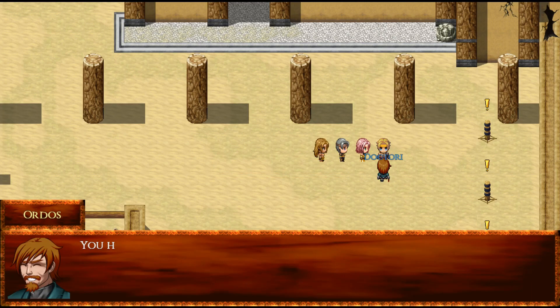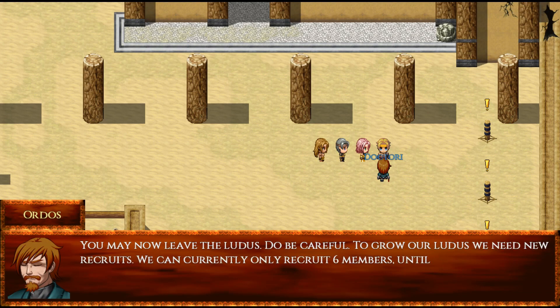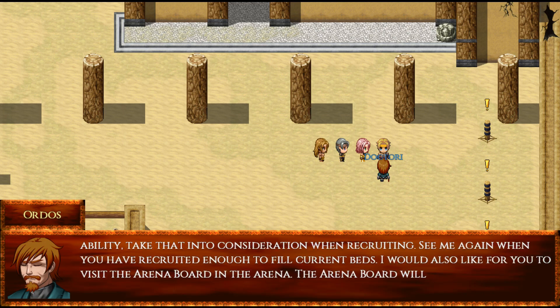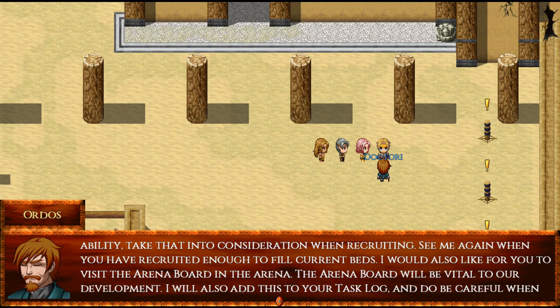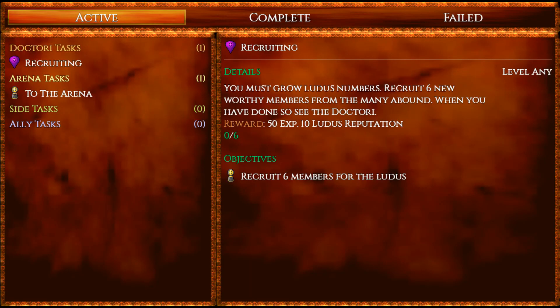We're back out. Let's go ahead and talk to the Doctore again and finish up our battle dressing. Our group has received 25 experience for completing the task. Congratulations — you may now leave the Lutus. To grow our Lutus we need new recruits; we can currently only recruit six members until we increase our bed count. We now have the active task of recruiting — we have to get six recruits — and you can see we currently have zero out of six. That will go up as we get closer to our goal. We also have arena tasks in our task log.